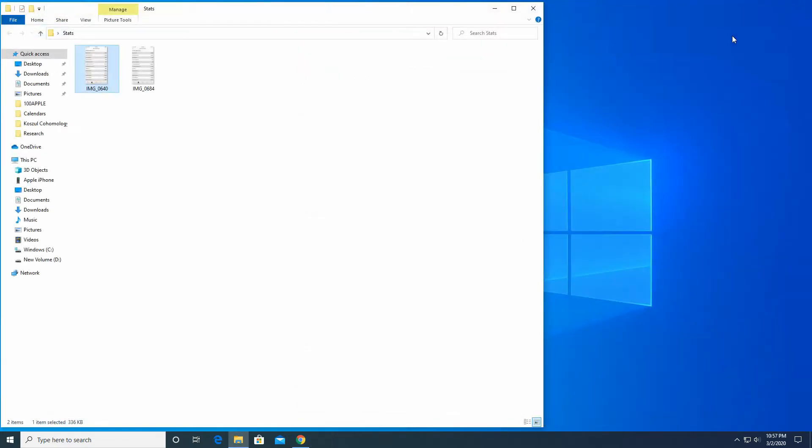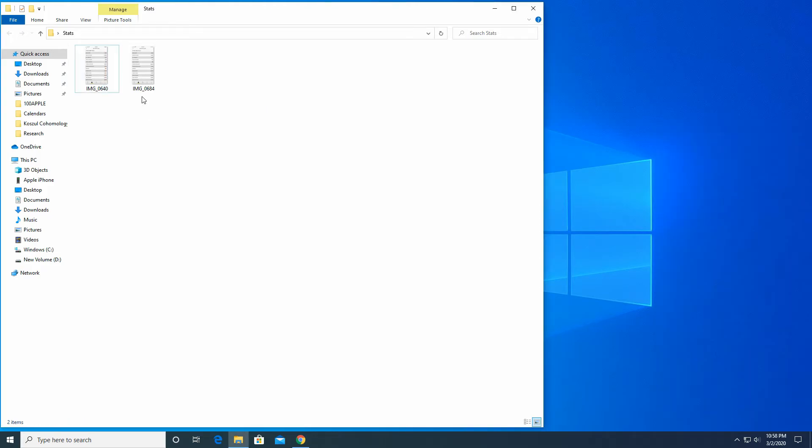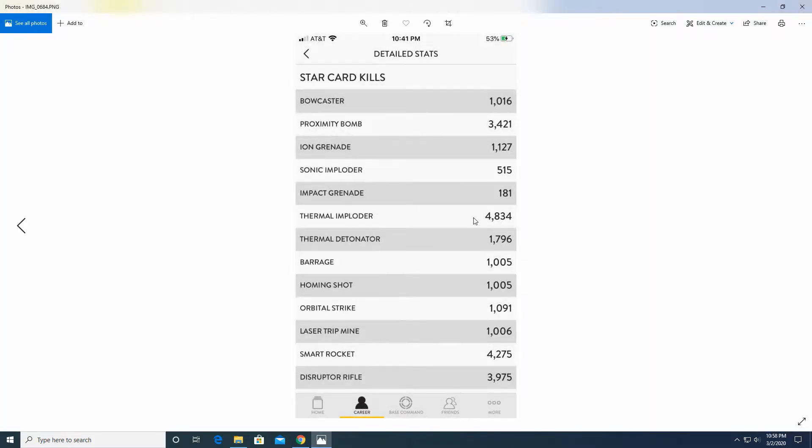Today is March 2nd, which is exactly 31 days away from January 31st. So about one month later — you have January and then another January, right — 31 more days later, I have 515 kills.